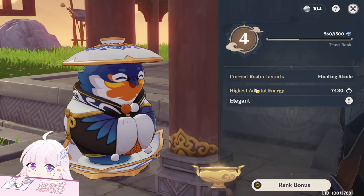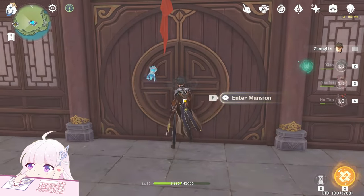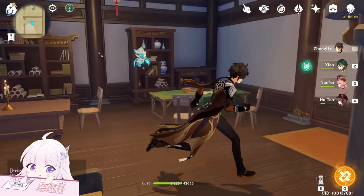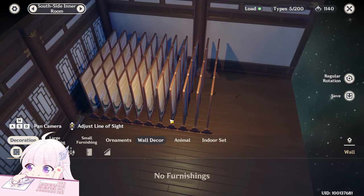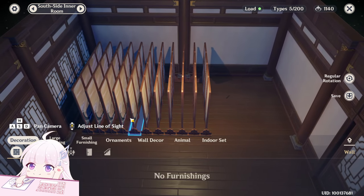Now, how to get a lot of adaptable energy in early game: craft the Pine Folding Screen — Billowing Sail. The reason is that this is a four-star furniture, and every four-star furniture gives you 90 adaptor energy. Inside your room, you can place many of them — there's no limit until the load bar turns red. Here I have eleven of them, which already gave me 990 adaptable energy.